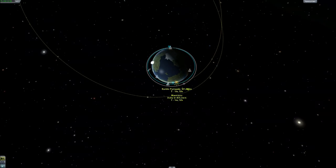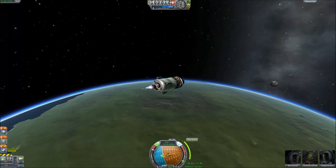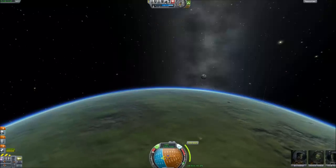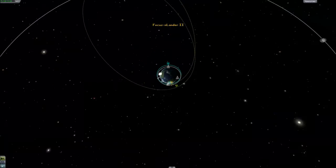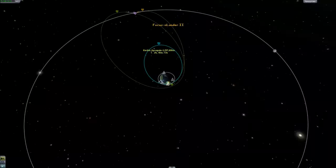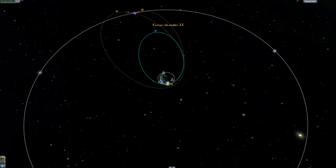You'll actually notice here I'm burning before I get to the maneuver point. The reason for that is — if you look at the bottom where it says the estimated burn time, it's about two minutes that I have to burn for. The maneuver system basically says that if you burn all your fuel at this exact point it'll get you there. The problem is that's not possible. So what you do is burn half before you get there and half after. So if your burn is two minutes, one minute before you reach that point you start burning. You get the hang of it after a while.